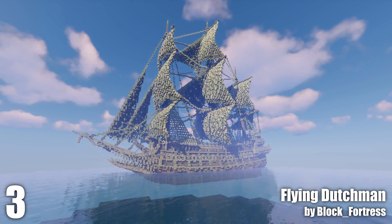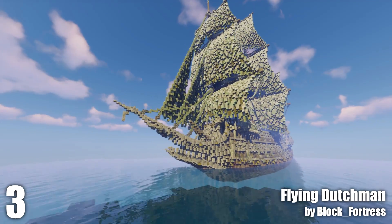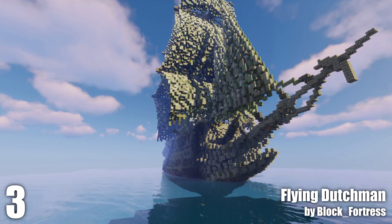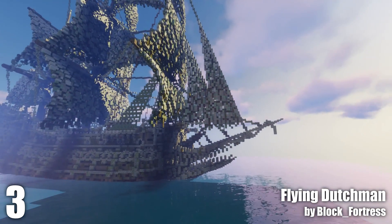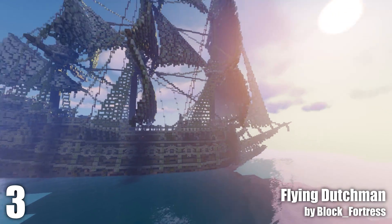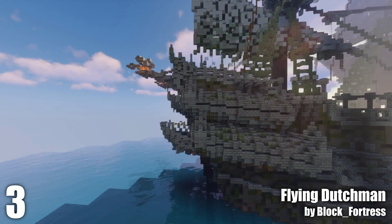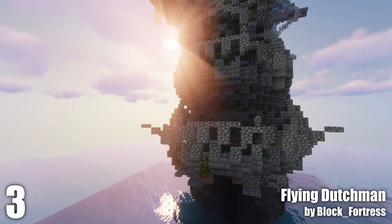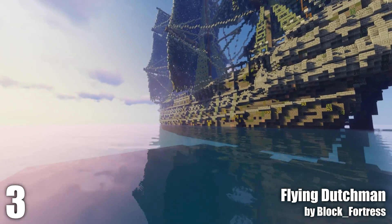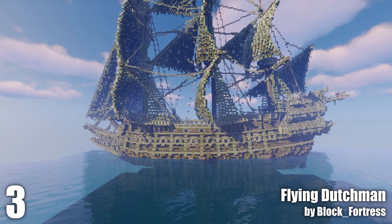Number three: This is what I would consider to be the best sailing ship in Minecraft. This is of course The Flying Dutchman by Block Fortress. Initially when I saw this ship I was quite amazed, and I'm still quite amazed. It's pretty much perfect — the texture work, the detail, the beak head, the cabin, everything seems to be perfect. It just looks like the real thing. The only thing I would say is a very minor issue: it looks slightly too high in the water — it looks like it should be maybe three blocks lower. But at least this way you can see more of the ship, and it is a fantasy ship.